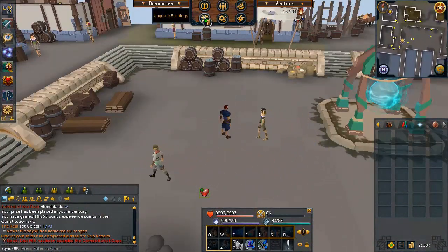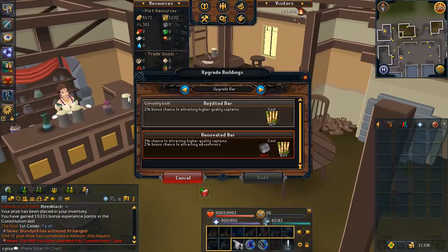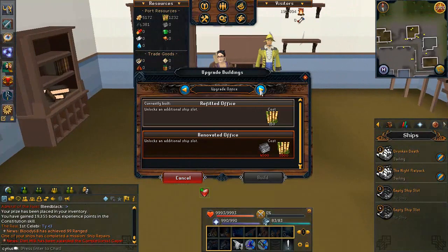Now we'll go through each building to see what they offer. In the upgrade building screen you can upgrade all the buildings in ports, though they cost resources. The first building is the Bar — upgrading it increases your chance to attract captains and adventurers, who give you better story missions. I wouldn't worry about the bar too much; I got all my captains fairly quickly without upgrading it at all.